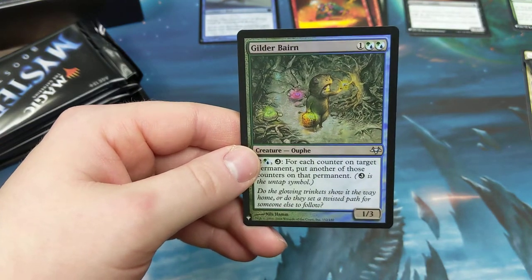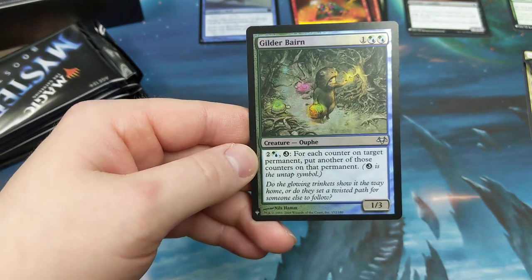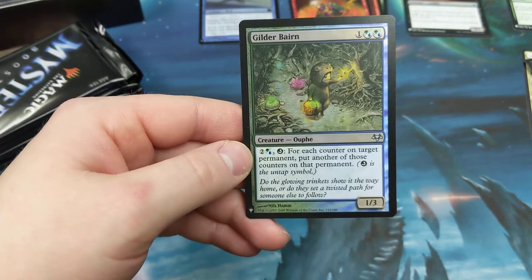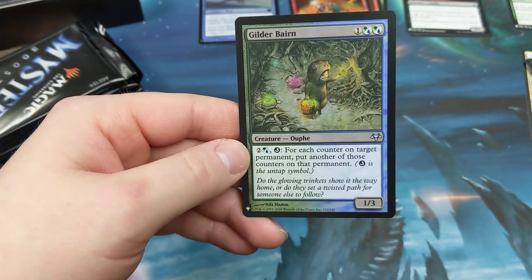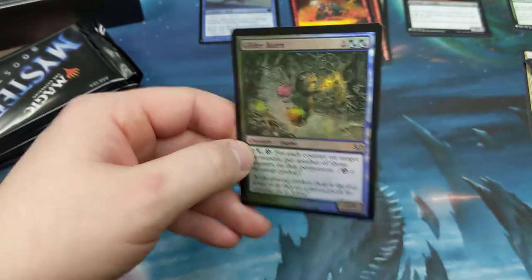Guilder Baron — two hybrid green-blue and one other. It's a green-blue hybrid creature. Untap for each counter on target permanent, put another of those counters on that permanent — so double, double the fun.